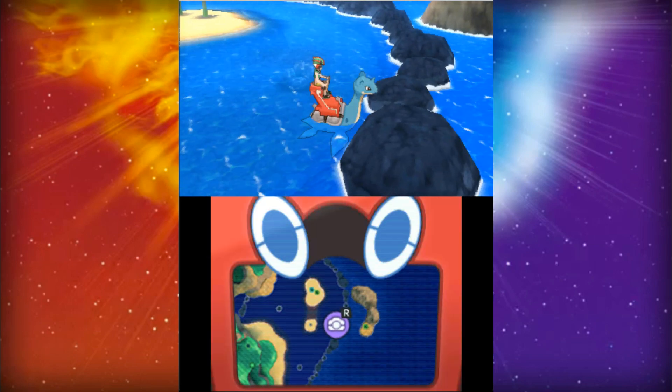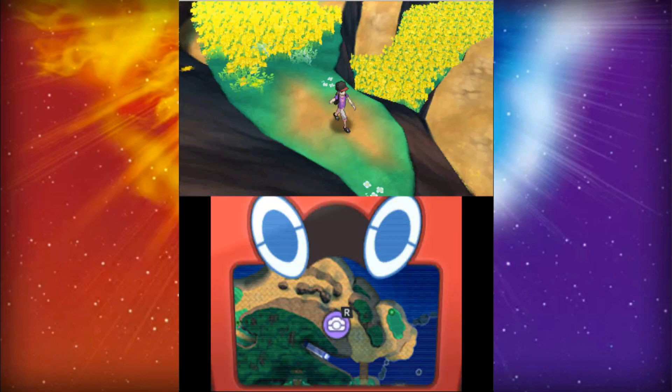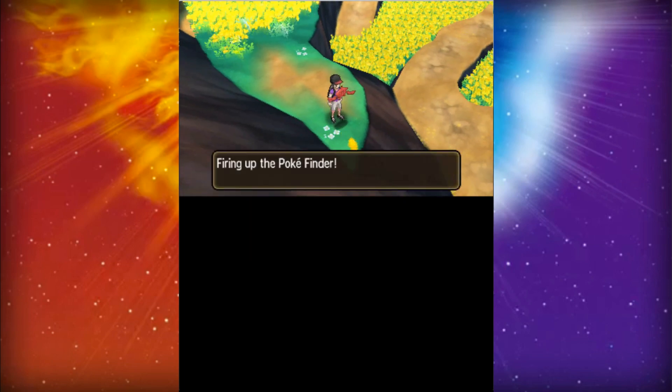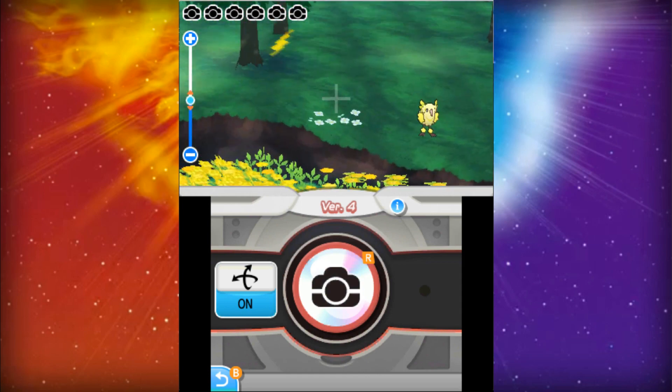You're going to have to surf to the next area, which is Kala'e Bay, where you're able to catch a Slowpoke and a Corsola. For the final stop on Melemele Island, you can go to Melemele Meadow and catch a Cutiefly and Oricorio.